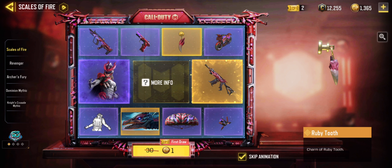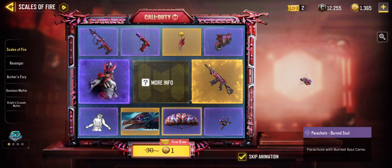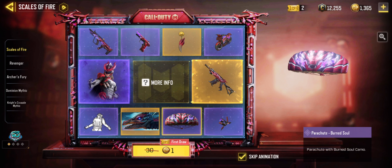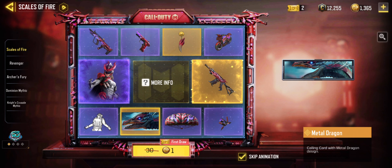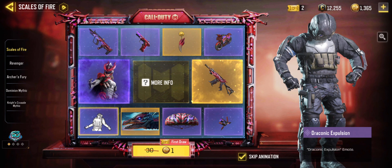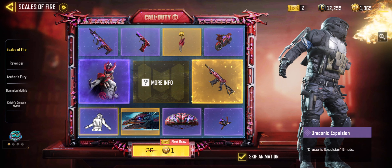The Ruby Tooth charm looks like a dragon's tooth. Then the trophy system Burnt Soul, the Parachute Burnt Soul, and a new calling card called Metal Dragon — which confirms this is a metal dragon draw. And the new emote is Draconic Expulsion, which breathes fire all around it.